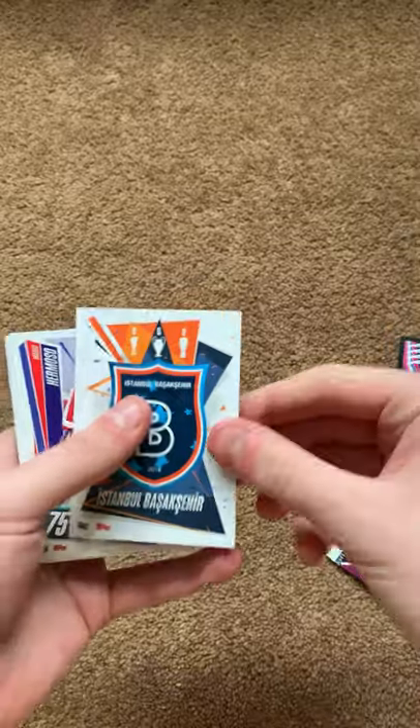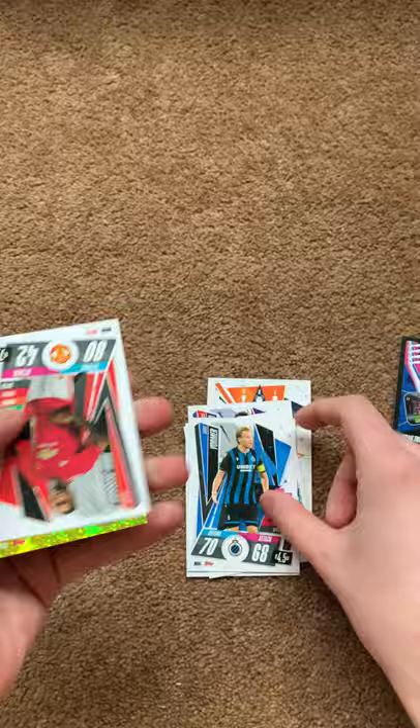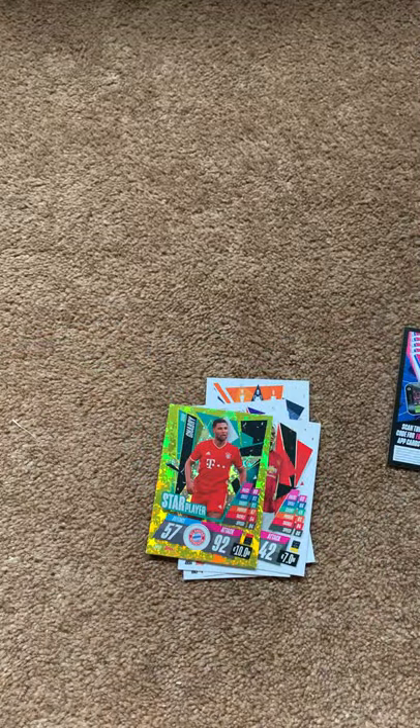Next pack: code card, Istanbul badge, Hermoso, Topal, Benat, Vorma, Wan-Bissaka and Gnabry.